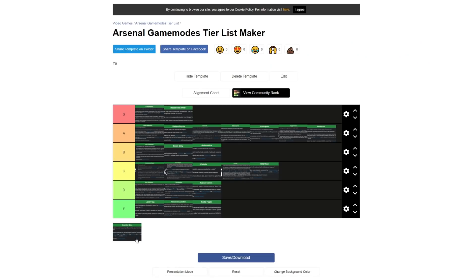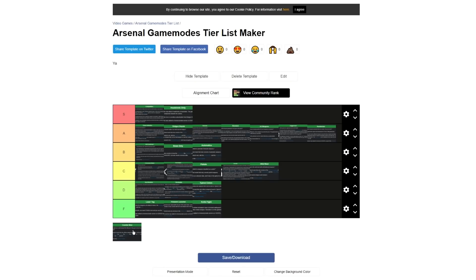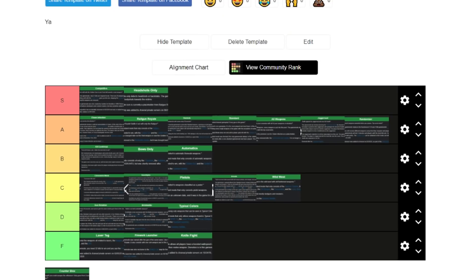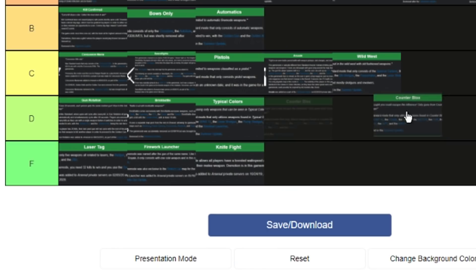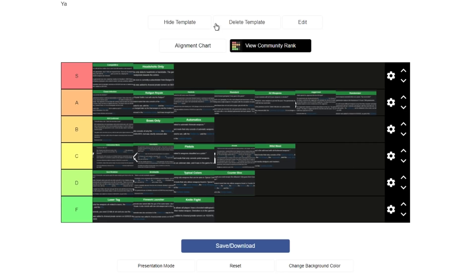The final mode is Counter Blocks mode, which is pretty much like Typical Colors except it uses Counter Blocks weapons instead of Typical Colors weapons. Kind of a cool concept, but if you want to play Counter Blocks or Typical Colors, just go play those games — you don't really need an Arsenal mode for it. It's cool that they tried to add it in, but this one is also a D tier next to Typical Colors.